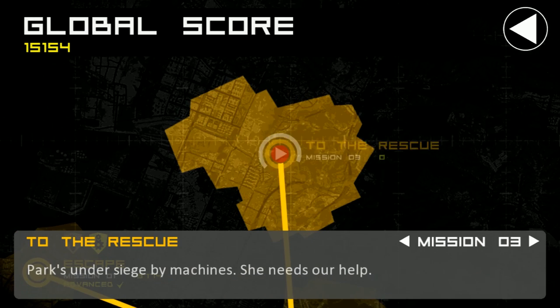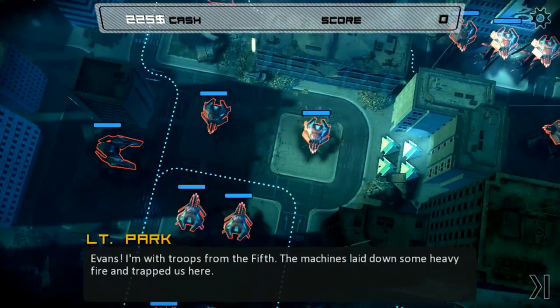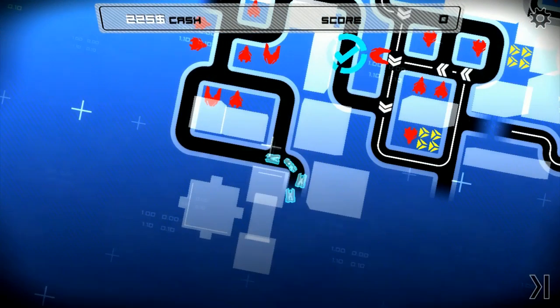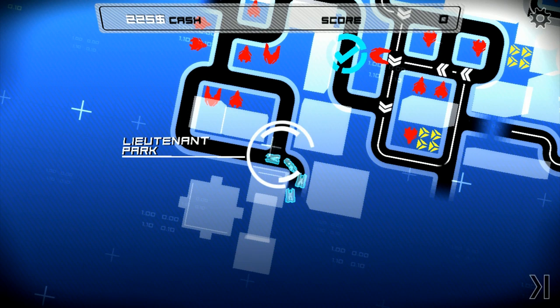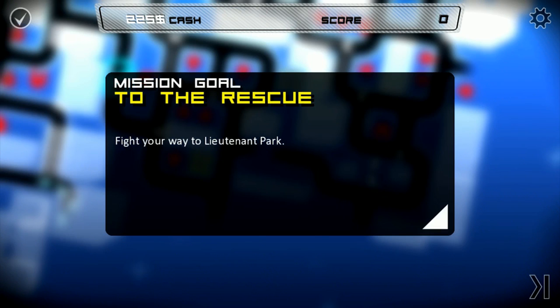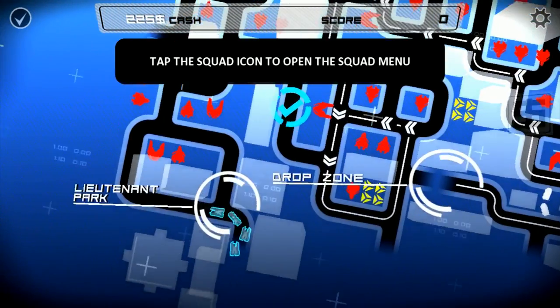Alright, let's go save Lieutenant Park. So that's where she is. I'm now commanding Park's troops — or actually I'm getting dropped there and I've got to work my way over there. Got it.